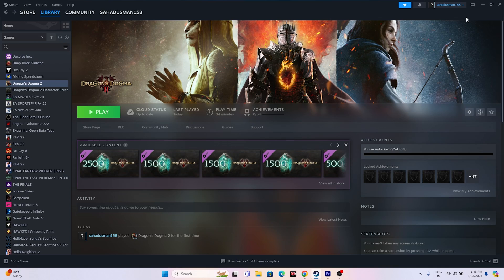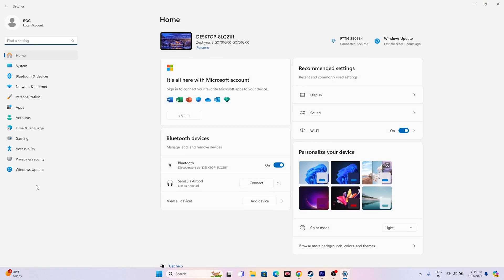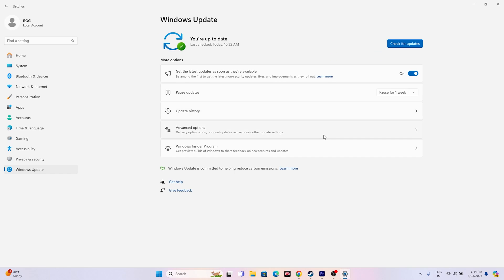Next, update Windows. Go to Settings > Windows Update and install any available updates. Keeping Windows up to date is very important. Once the update is done, try launching the game.